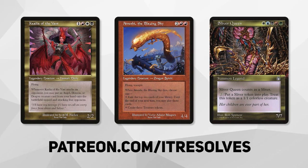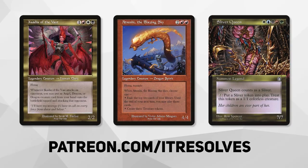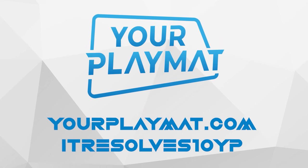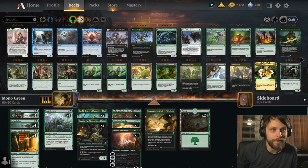What's going on guys! If you want to support our content and pick up this month's amazing Patreon rewards, you can do so at patreon.com/itresolves. If you're interested in custom play mats and sleeves, visit yourplaymat.com and use code ITRESOLVES10YP for 10% off your entire purchase.